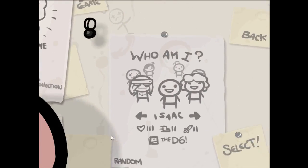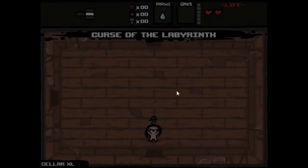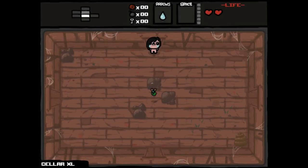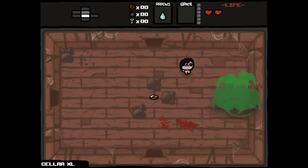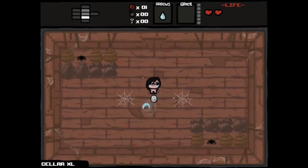Hey everybody! Welcome back to Northern Lion Plays The Binding of Isaac. Despite getting Eve and despite getting a Seller XL, and despite the fact that this bomb cannot possibly give us a secret room, even though I looked around for a second to make sure that was indeed the case, we're gonna stick with this run, you know?